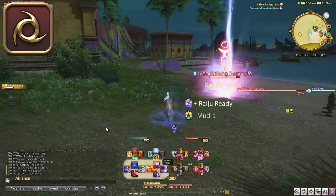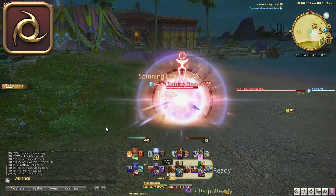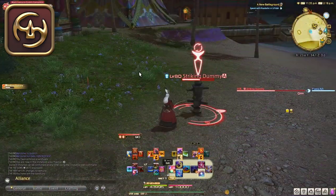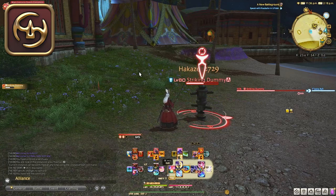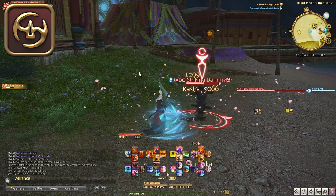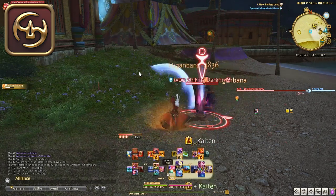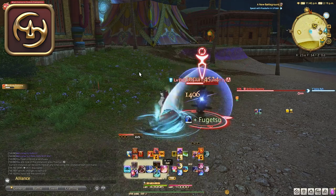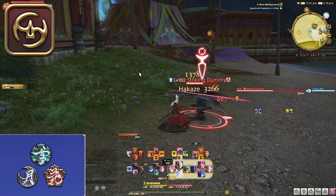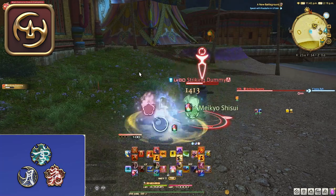If you want a sleek, versatile melee range job, then Ninja is the job for you. Next up, Samurai, unlocking at level 50 in Ul'dah. Samurai is what we call a selfish job — you may hear this term thrown around with Black Mage as well. This means Samurai has no party utility at all and only focuses on being a powerhouse DPS all on its own. Samurai's job gauge is called Sen, which you obtain by completing the regular GCD combos. Depending on how many Sen you have, you unlock specific abilities.